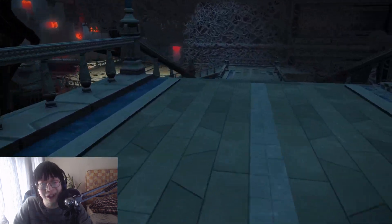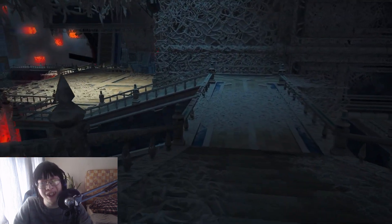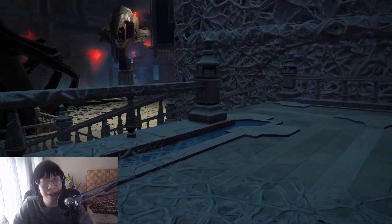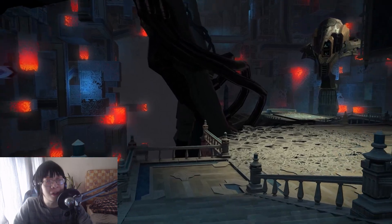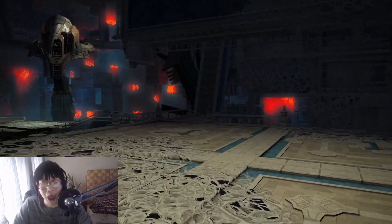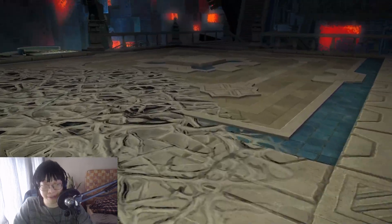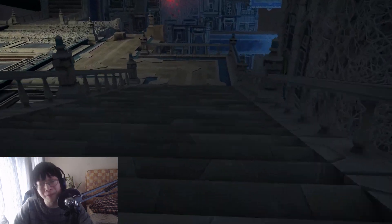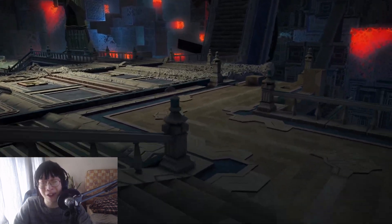That explains why the corridors are kind of weird — they're basically constructing this corridor by corridor. Going on to the final boss, first impression was that it's not actually made of cheese. And then you think about it and you realize there's a reference to the moon and the cheese and all of that.